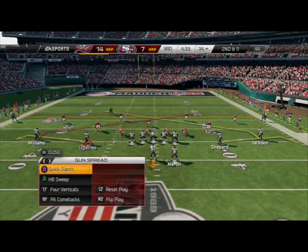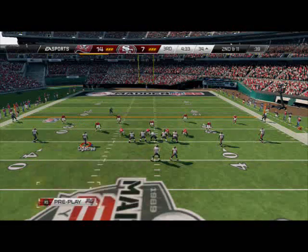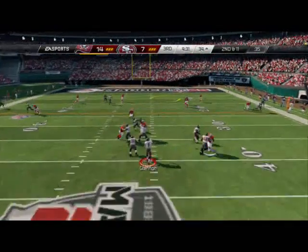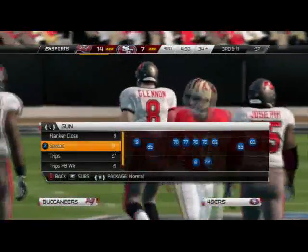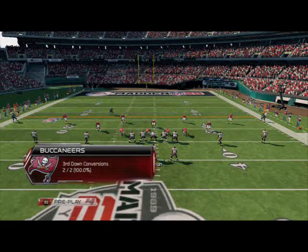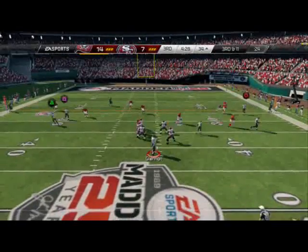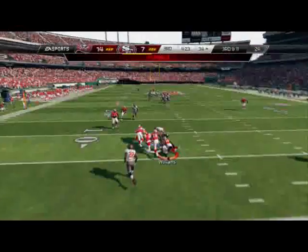Cornerbacks are back — good time for four verticals, putting two out routes out there. Cover zero blitz — he gets deep but that guy made a freakishly athletic play on the wall. Might be because my quarterback is Glennon now. Cornerbacks are back again — I really want to throw an out route, so I throw one, hit Jackson on the out route. He adjusts — I get my deep post over the middle, big catch by Williams — but another fumble.